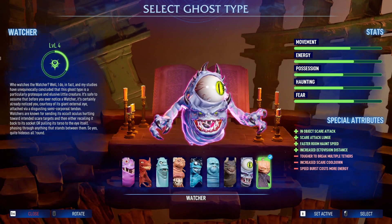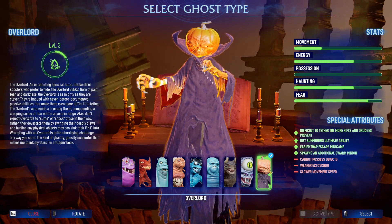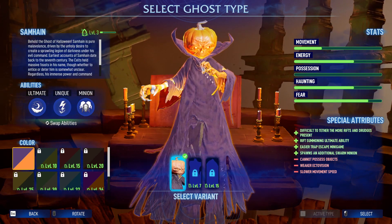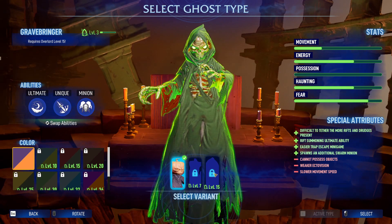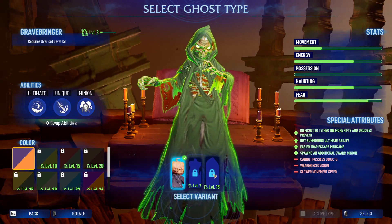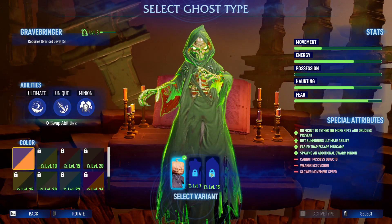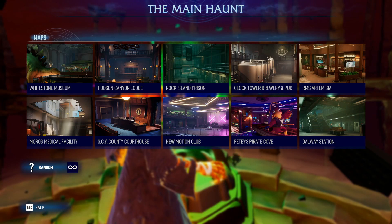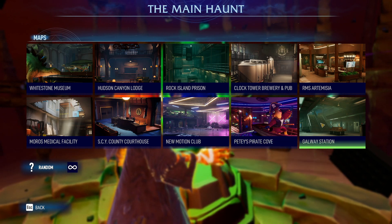Getting back to Samhain — and I'm pretty sure I'm pronouncing that right — he's got three variants. The big thing about this Overlord ghost is that he doesn't possess anything; he cannot hide inside an object. He can still haunt objects and raise the haunt meter, but he's primarily all about attacking. You'll face him in the campaign, and in order to unlock him you have to beat him there. The last level is extremely difficult — just be prepared for some quick-time events when actually trapping him. There are also two new levels: Petey's Pirate Cove and Goway Station.